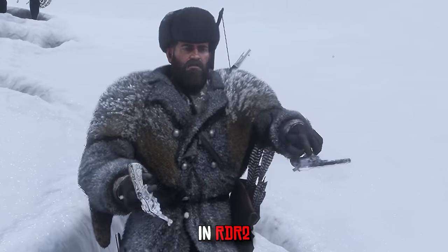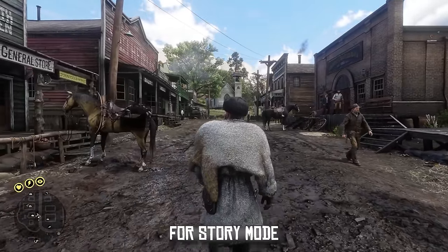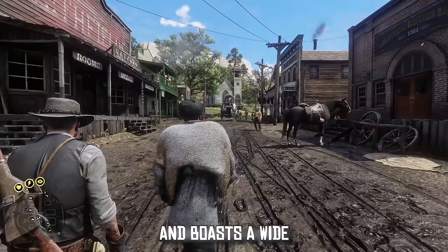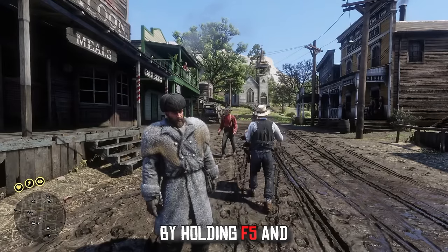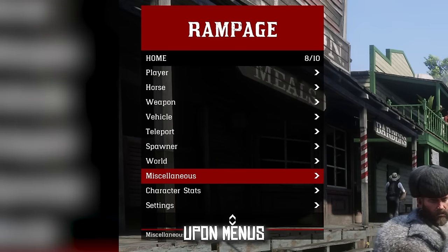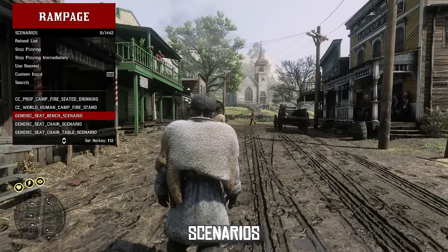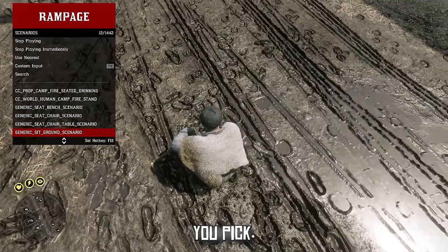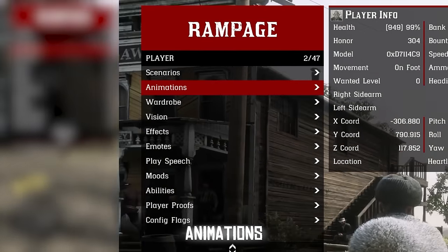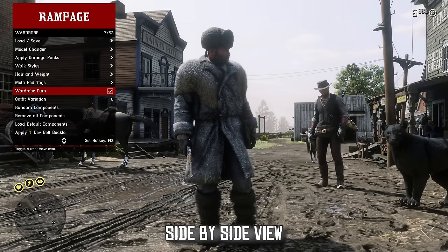This mod is called Rampage Trainer and it's a single-player trainer for story mode that hosts a wide range of special features. By default you open up the menu by holding F5, and there are menus upon menus to explore. In the player menu you're able to replay specific scenarios and make Arthur do various commands depending on the scenario you pick.